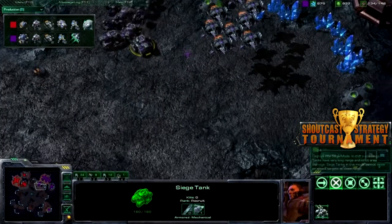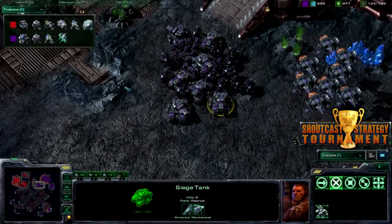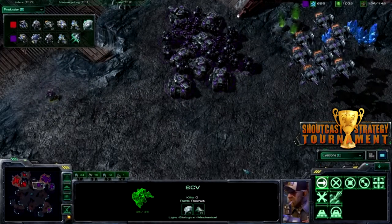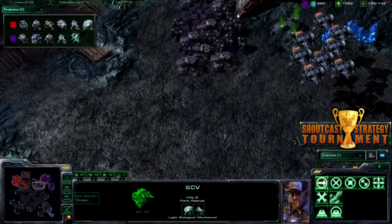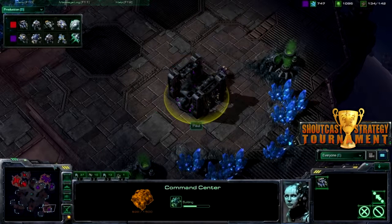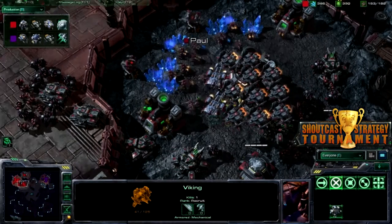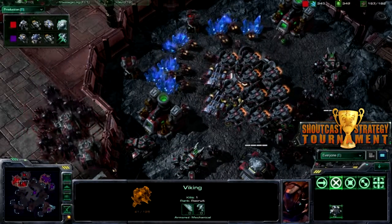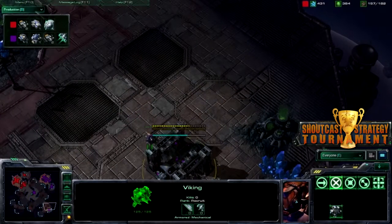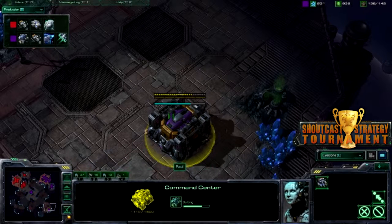Both players are coming out with more vikings, keeping it about even. It looks like Purple Paul is pushing out here, maybe just to take this expansion. Always a good idea to move your force out and then expand. Not sure what this SCV is doing — just running around. Oh no, Paul's taking a hidden expansion down here! This could pay off huge for him since they are in close positions and I haven't seen Red Paul explore the map at all.